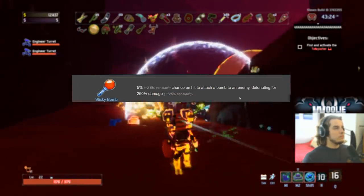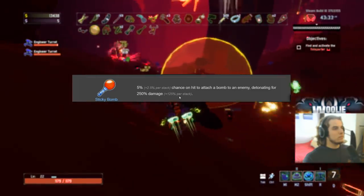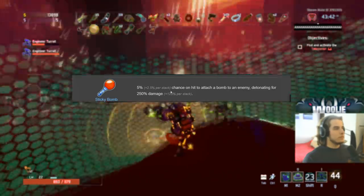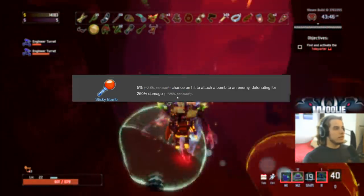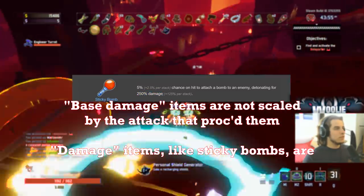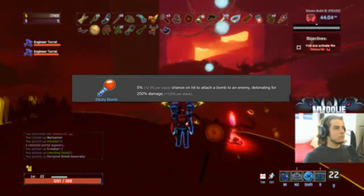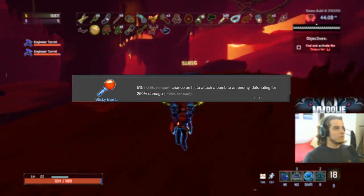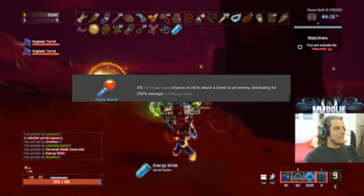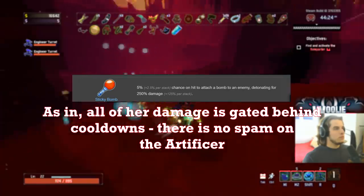Sticky Bomb gets an S tier — not S-plus. They're still insanely strong, but you absolutely have to be attacking fast to proc as many as possible, and they're not that useful with just one or two. You need six, seven, maybe ten before they start pumping out damage. They get increased chance to proc per stack AND increased damage per stack — one of the few on-hit items with both effects. On top of that, they deal 250% damage — not base damage, actual damage — so they double-dip with critical strikes. If your attack crits when proccing the sticky bomb, it's doubled in value, then the sticky bomb itself can also crit. Disgustingly good. B on the Artificer only, because she attacks so slow and her skills have very low proc chance.